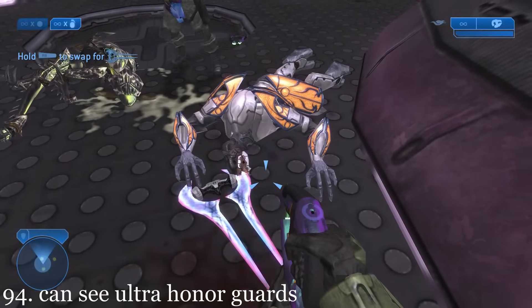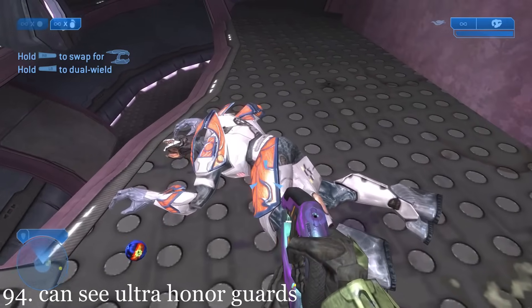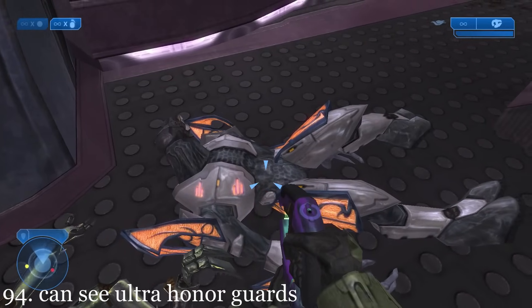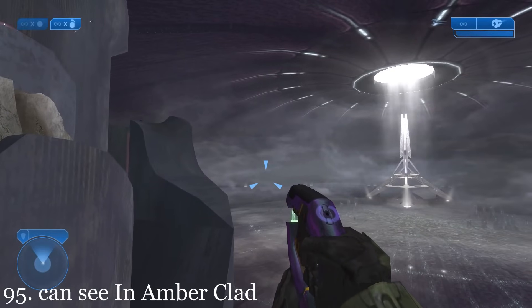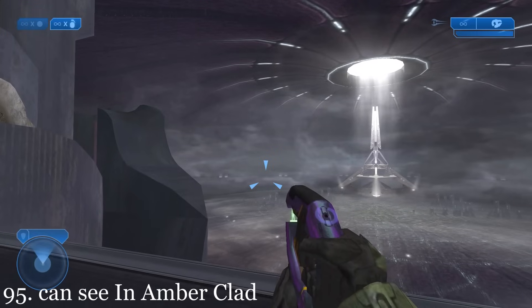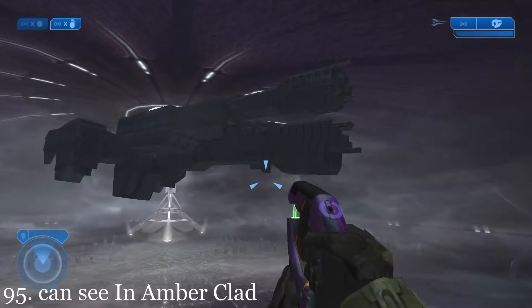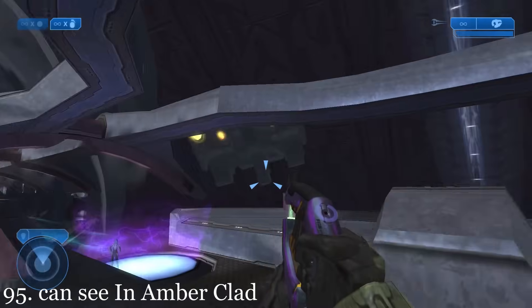All of these honor guard corpses are ultra honor guards wearing white armor instead of the regular red armored ones. When Cortana detects the Slipspace jump inside High Charity by the In Amber Clad, the player can actually see the ship come out of Slipspace and fly over them, crashing out of sight.